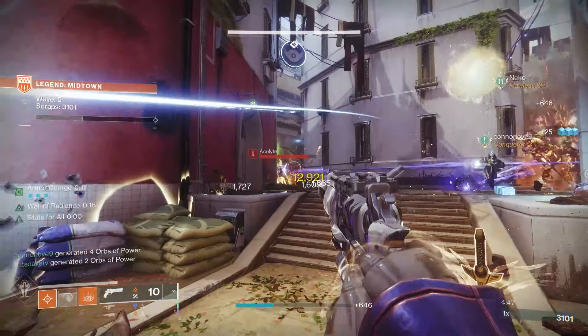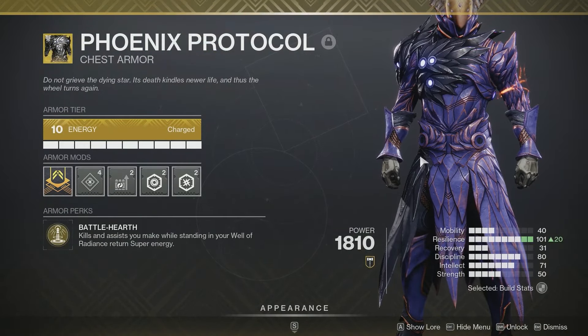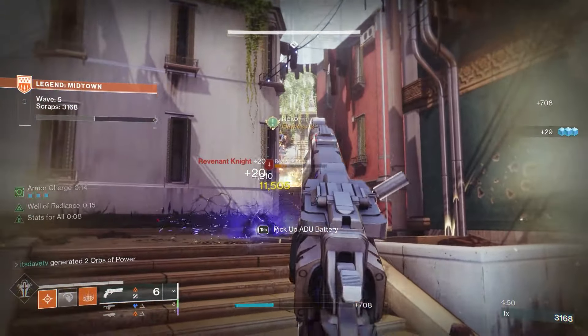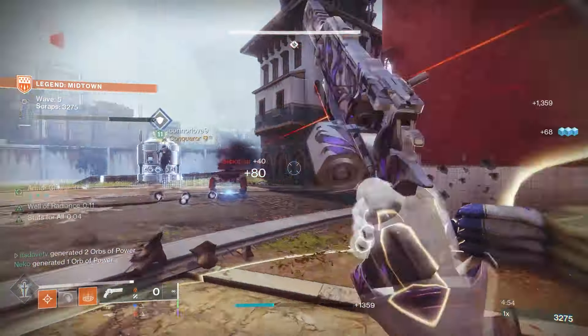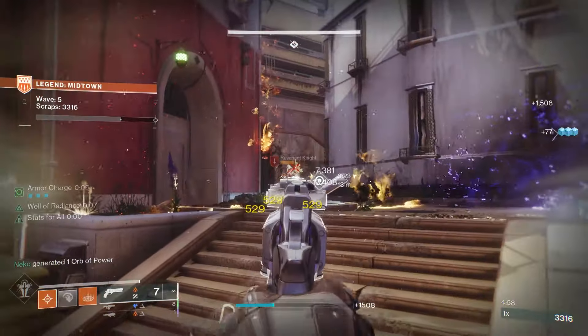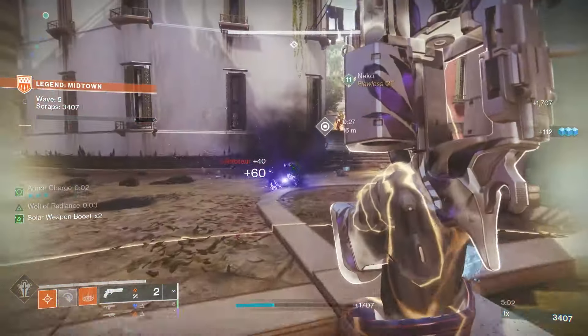The exotic this build focuses around is the Phoenix Protocol with its perk Battle Hearth — kills and assists you make while standing in your Well of Radiance return super energy. This is only up to 50% of your super energy, but that gives it a very fast cooldown for your next Well. As long as you and your team are creating Orbs of Power and getting kills, you're going to get the next Well pretty quickly.